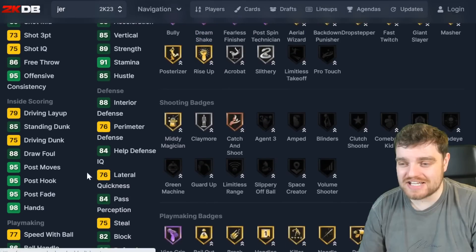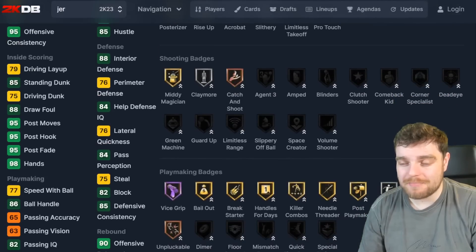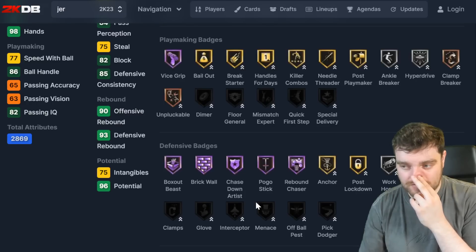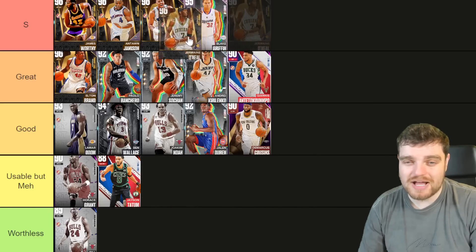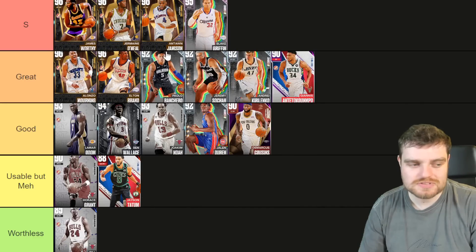Jermaine O'Neal has half bully, 83 speed and acceleration, 86 ball handle, 73 three-point with a bad dribble style but a fine Kelton Johnson release, good perimeter defense, great interior defense, and decent playmaking for a big man. He might be the last S tier player on this list, meaning I'm moving Alonzo Mourning down to great. Blake Griffin just about keeps his spot in S tier.